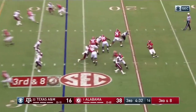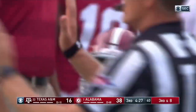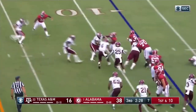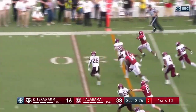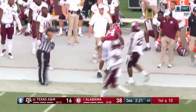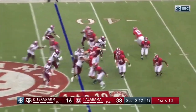Devontae Smith to the bottom of your screen. Tagovailoa throws intended for Smith, too far in front of him. Damian Harris — nice stiff arm — Harris cuts it outside, best run of the day. And the senior goes all the way out, gets a breather after a 35-yard gain.